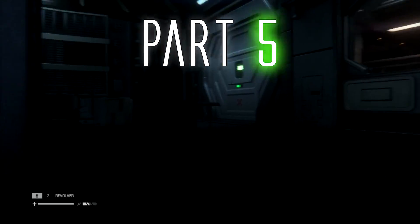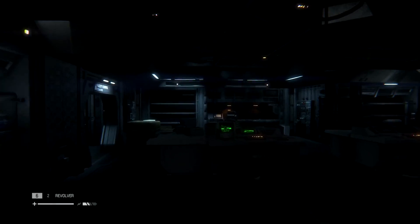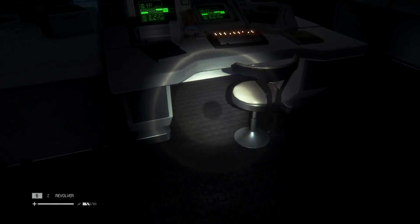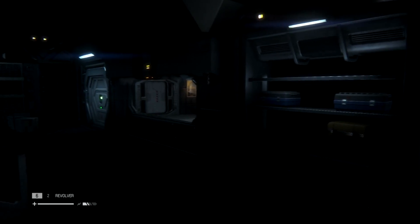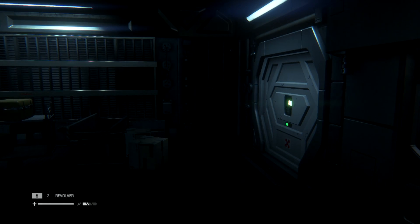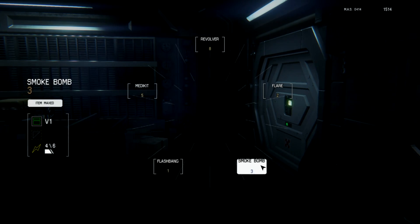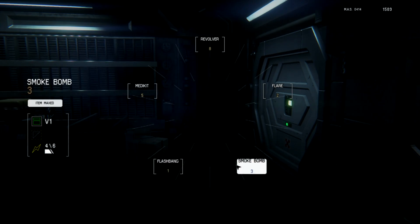All right guys, how's it going? This is part 5 of my Let's Play on Alien Isolation. In the last episode, we had the alien come out of this vent here, he jumped onto the desk, we were hiding under the desk, and then he ran into that hallway. I'm a little spooked out right now. A couple people told me I missed some stuff — I missed two blueprints: one for the flashbang and one for the smoke bomb. I decided to pick them up anyway.